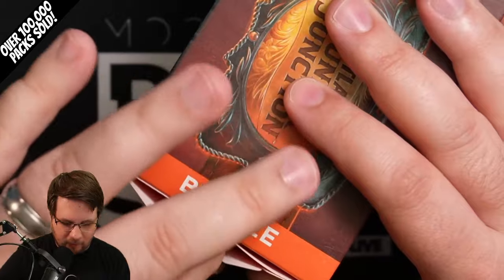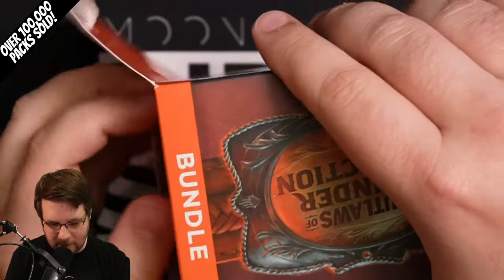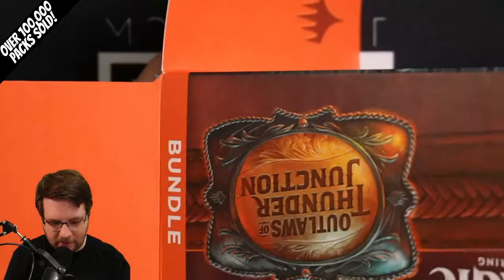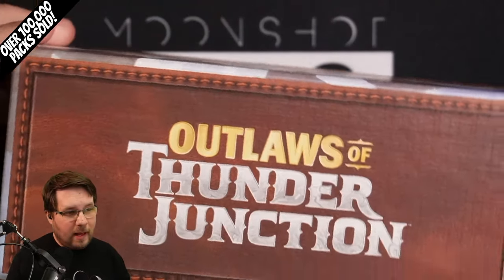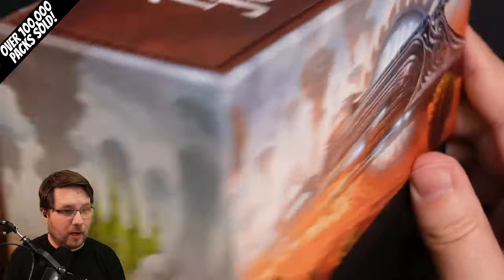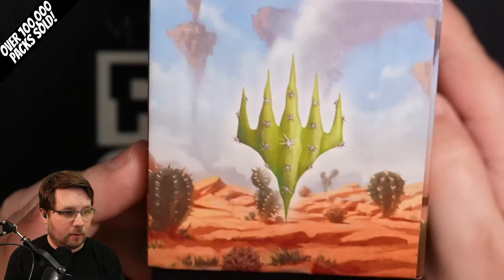We don't open up a lot of bundles on the channel, but I thought we'd open up one here today. I know a lot of people always want to see what's in the things they're getting. That's a pretty cool looking box — there's the Outlaws at Thunder Junction. You got the train, cactus, planeswalker symbol, more train, and more cactuses.